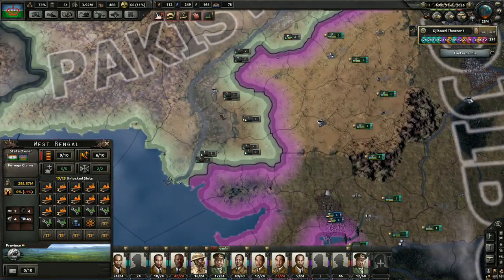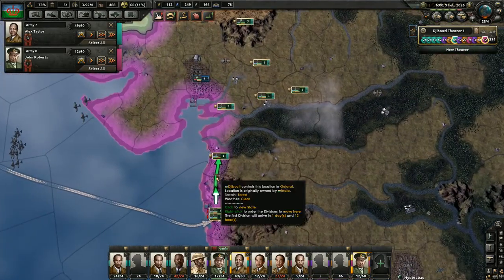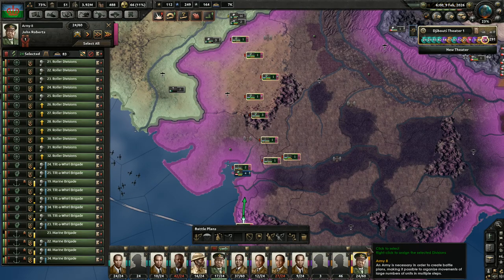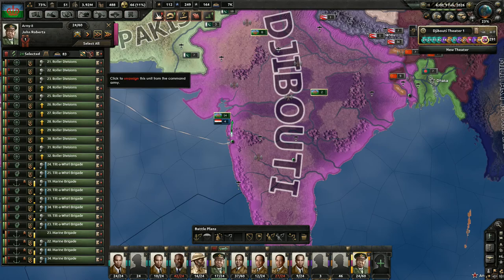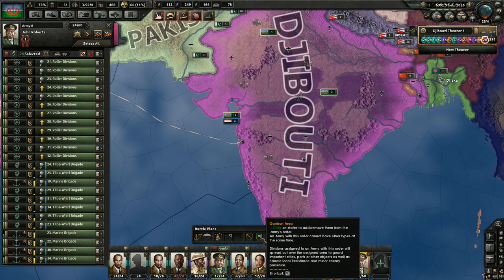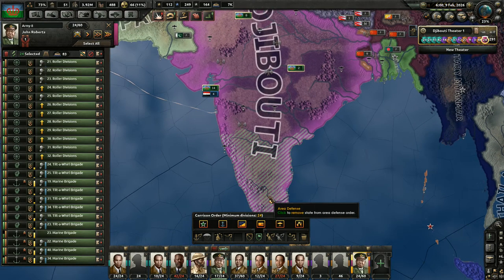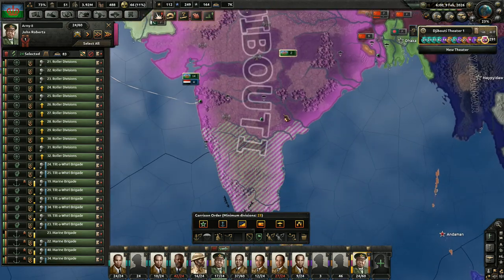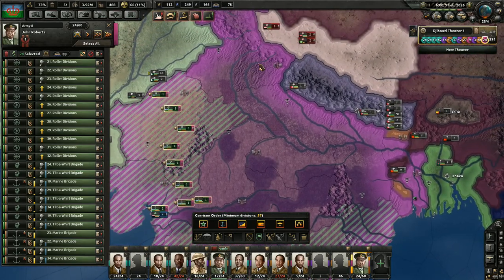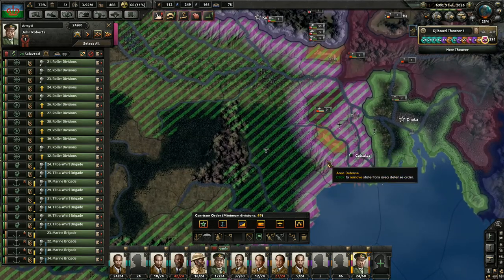Okay, so we now have India. That was a little anticlimactic. Basically just taking Mumbai literally broke the back of our opponents. So we're going to set John Roberts up as the new ruler of India. He's going to position his men and garrison these territories. Thankfully, the Indians' allies did not have any troops really stationed in the country, meaning this just got a lot easier for us to go ahead and occupy it all.